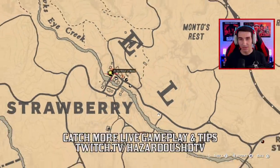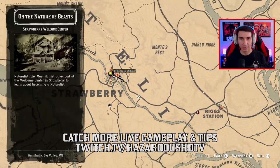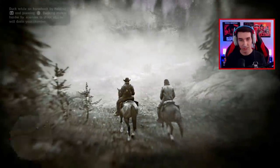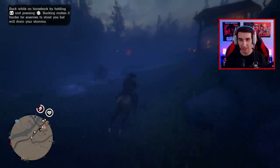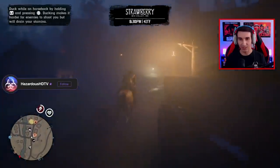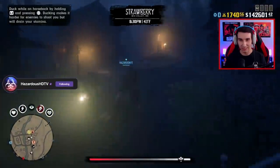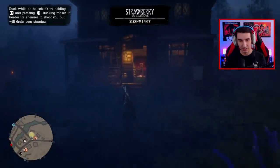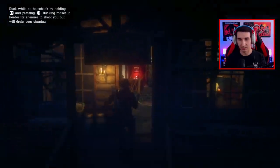If you check out the map, my location is over here in Strawberry — the Strawberry Welcome Center for the Naturalist role. Meet Harriet Davenport at the Welcome Center in Strawberry to learn about becoming a naturalist. We are right here in Strawberry, so let's just jump into it. The game looked crazy when we first updated it — textures were all over the place, which didn't happen with Moonshiners on PC.